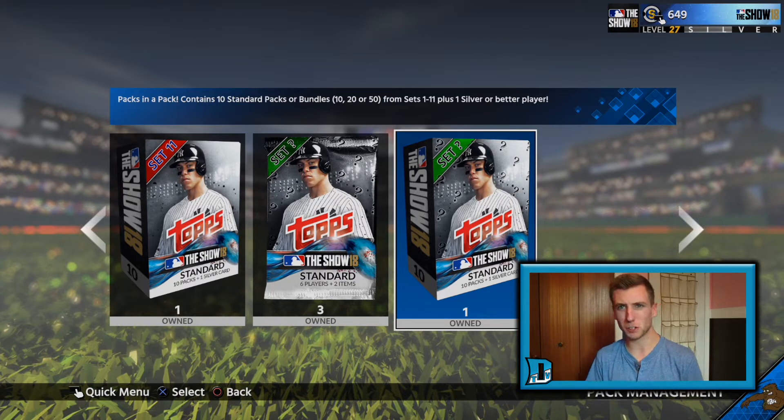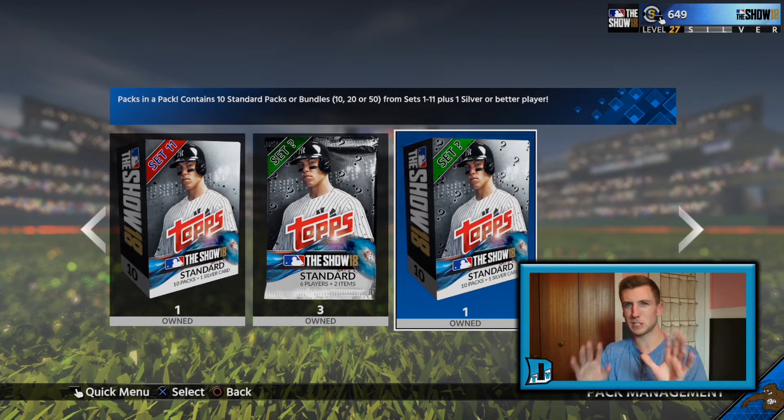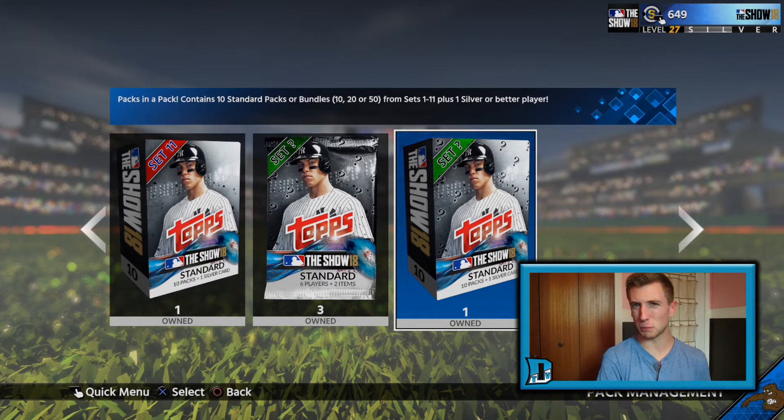Stop me if you've heard this before — today we're going to rip Pax in Pax. The old adage returns to MLB The Show 18. So what do we got? We've got 11 sets that have now been released. The set before the mystery sets, which is the Packs in Packs, was set 11. So you've got 11 sets to pick from. We're going to rip 10 plus one silver card of set 11, then we're going to rip three mystery set packs, and then we're going to rip a 10-bundle and a silver card of the mystery Packs. So we're going to see if the single packs are more worth it or if the mystery bundles are more worth it.